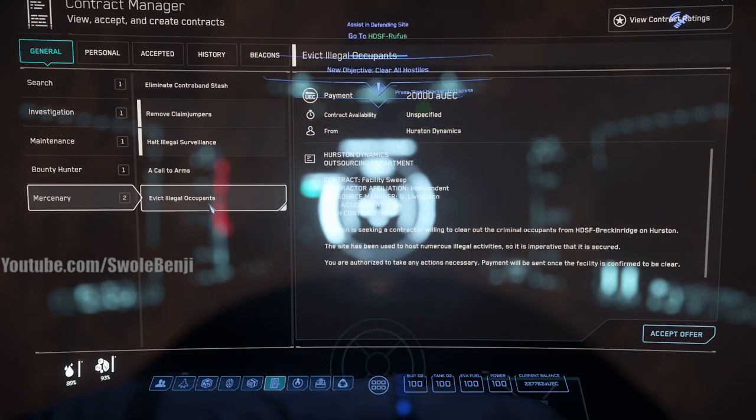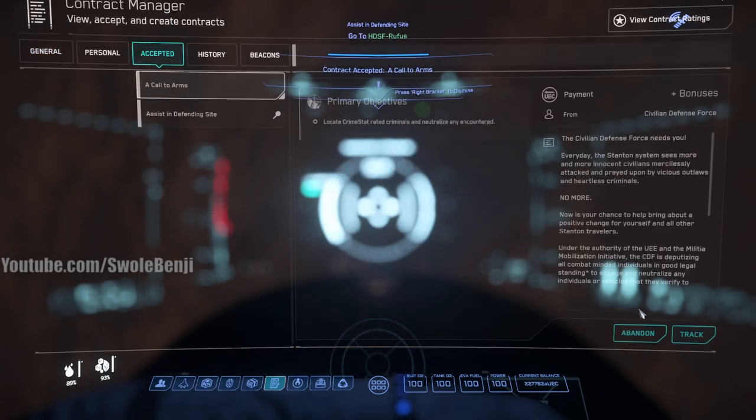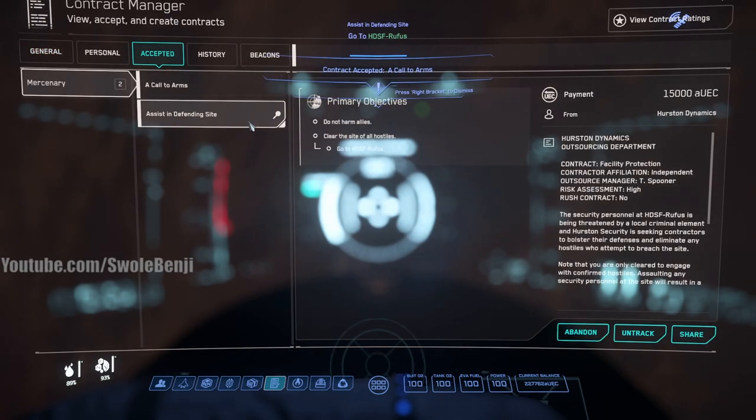Then click 'General' at the top, click 'Mercenary' again, and find 'Call to Arms.' This is a bonus — kind of an add-on to the quest we already have. Every enemy we kill we get an extra 500 space dollars. Accept that offer as well. By accepting this quest it will automatically be tracked — you see how it says 'Untrack' — we don't want to untrack it.